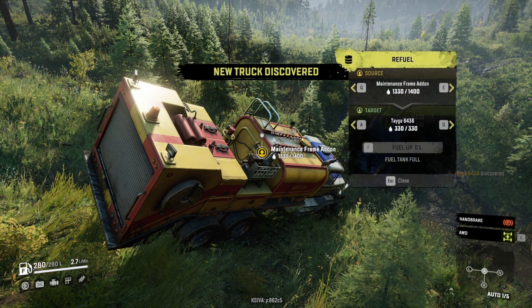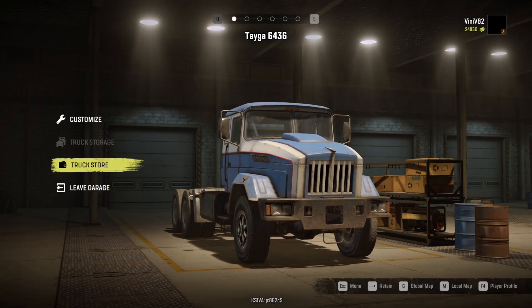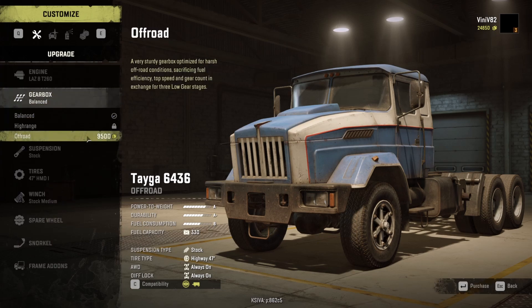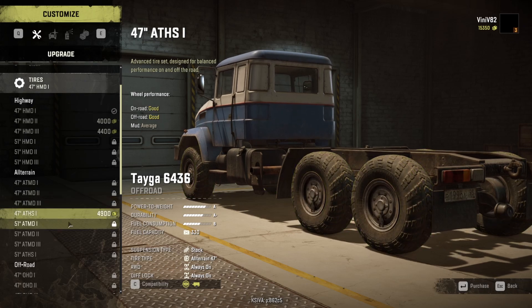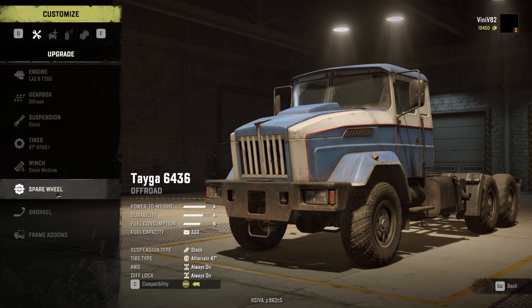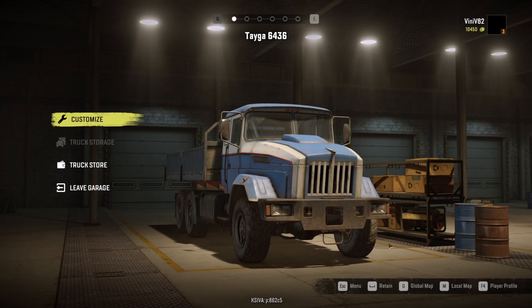Change to the Taiga and recover immediately — you don't have to drive. Go straight to Customize. Install the off-road gearbox if you have the money. We also need the race suspension, which unfortunately is in another map in Russia. For tires, grab the best ones available. Install the sideboard too since we'll be working with it.